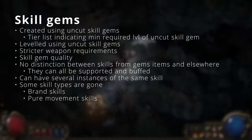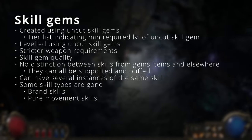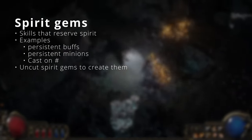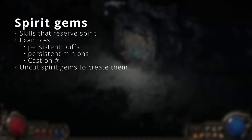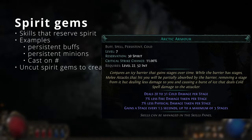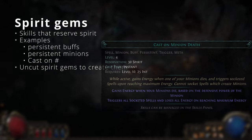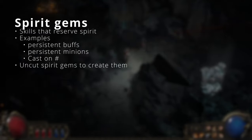Brand skills will not be making a comeback in PoE 2, and neither will pure movement skills like Flame Dash. Spirit gems are skills that reserve spirit, a new resource in PoE 2. This includes persistent buffs, permanent minions, and some meta gems — examples are Arctic Armor and the Call of the Brotherhood-style gems. Spirit gems are created the same way as regular skill gems, except they specifically require an uncut spirit gem.